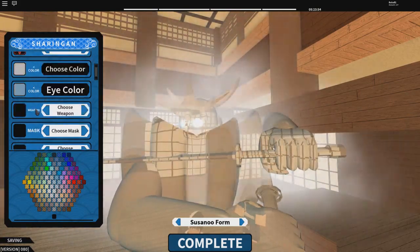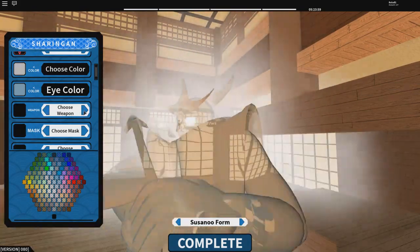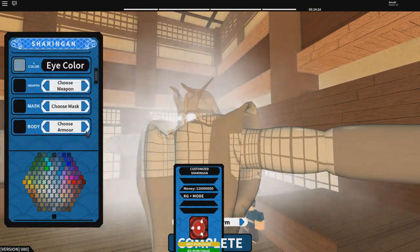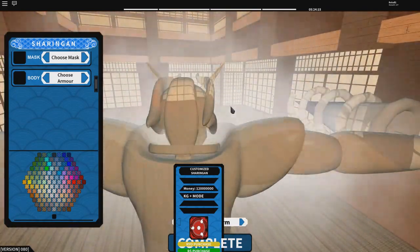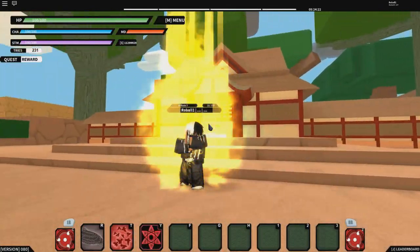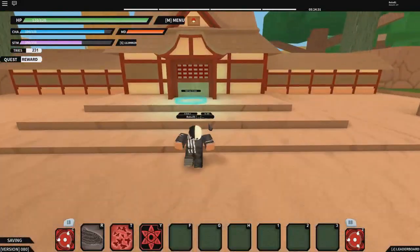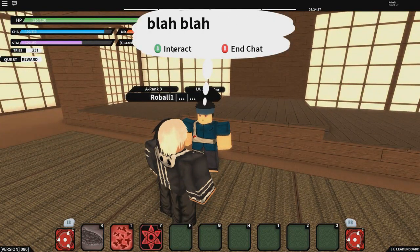Once you get the Crows, I'll show you exactly what to do. You can recustomize your Susano anytime — if you've already purchased it, it costs 899 Robux or 120 million in-game money. You can edit your mask, armor, lance, and everything like that. Once you've already purchased it, you walk out and it automatically saves for free. Notice how when I changed it, it's now white with all the features I customized.